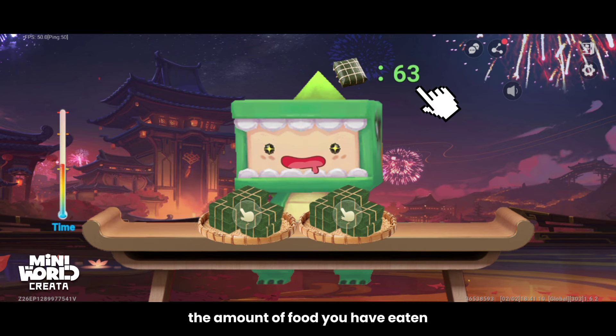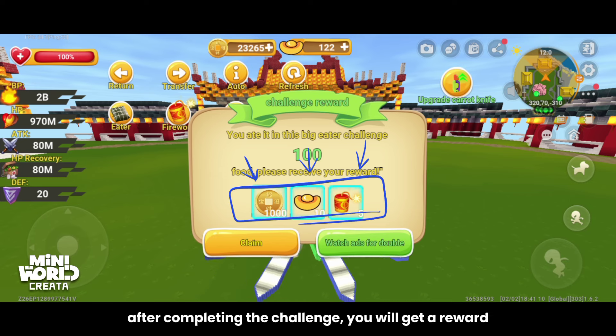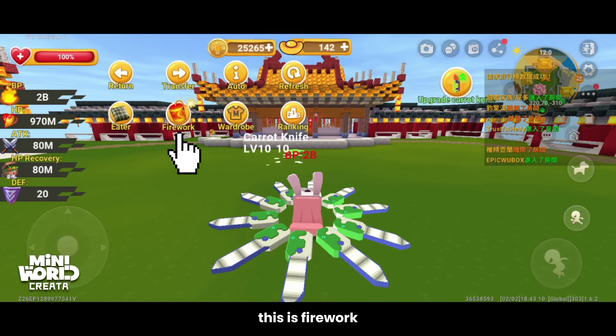The amount of food you have eaten is shown on screen. Click on food to eat — the maximum you can eat is 100 foods. After completing the challenge, you will get a reward. Click claim to get your reward. You can also watch ads to double the rewards.